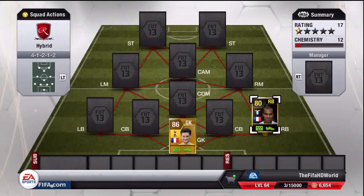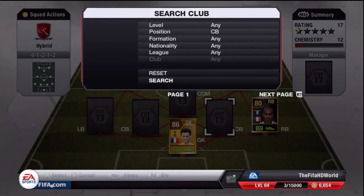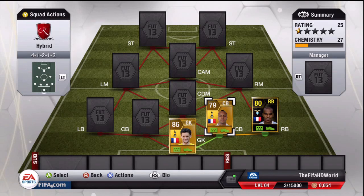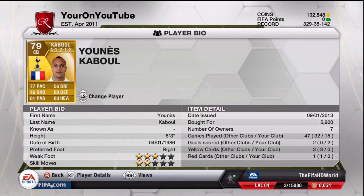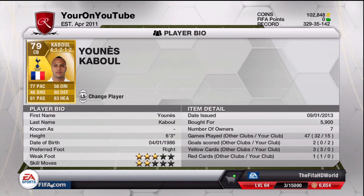The first center back is Kaboul, who plays for Tottenham in the Premier League. He's French, three-star weak foot, two-star skill moves. I paid 5,900 coins for him. He's got 77 pace, 80 defending, and 83 heading. He's a very very good center back — very overpowered in the Premier League, as most people know. Most people have him or David Luiz at center back.